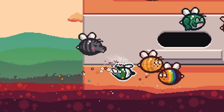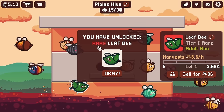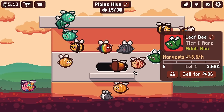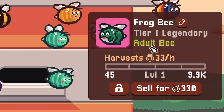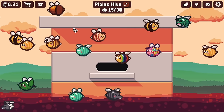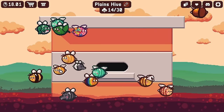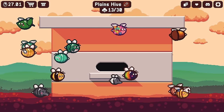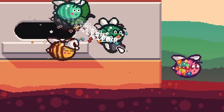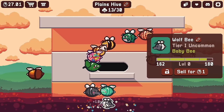This little bee just likes to zip around and not stay still while I'm trying to feed it, but thankfully it doesn't take too long. It's a leaf bee — aw, that's adorable, making 8.6 honey every hour. And what was that legendary one? It was the frog bee. It actually sells for a lot — 330. I want to keep it, but I'll sell some duplicates like a bumblebee and a sweet bee. The sweet bees are actually see-through, which is kind of weird.